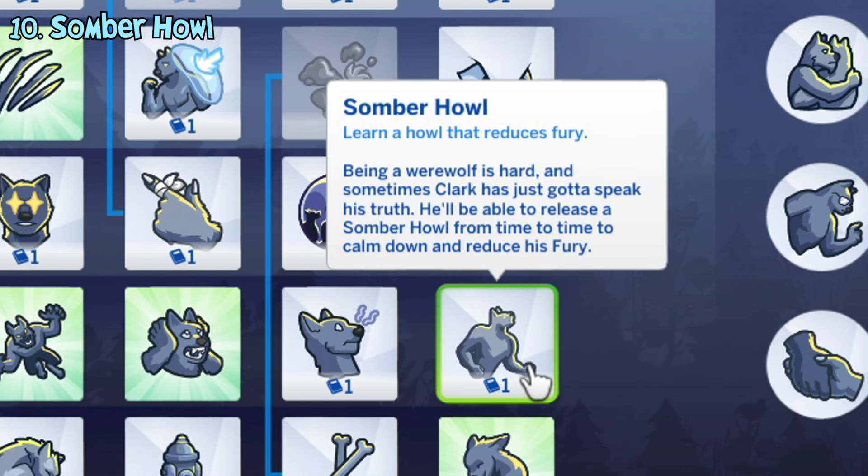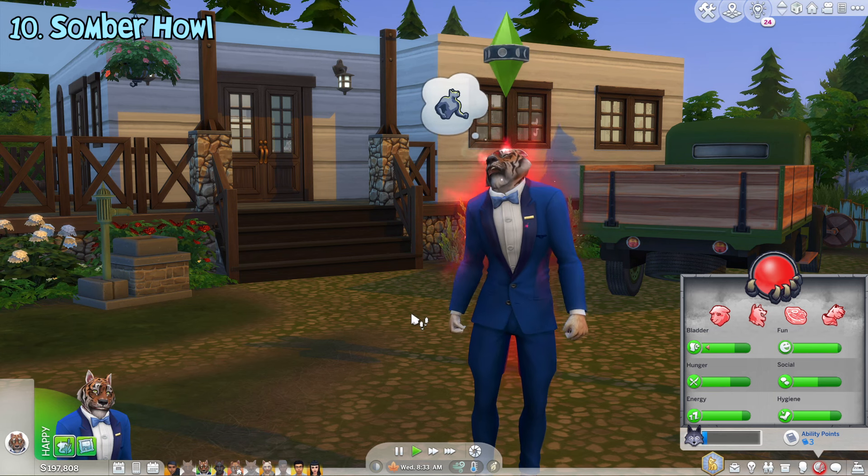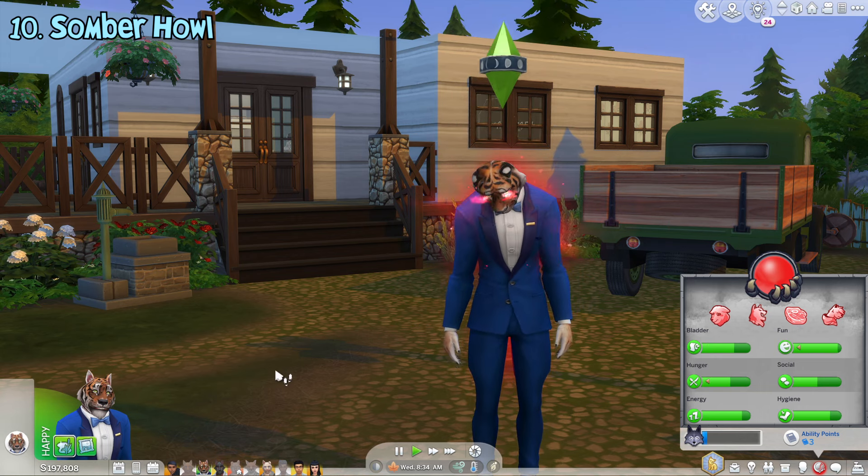The somber howl ability lets werewolves do the somber howl interaction in order to reduce their fury meter, but this also makes them sad. This interaction has a 12-hour cooldown before you can do it again.